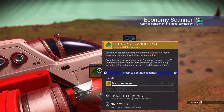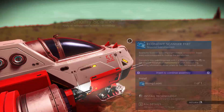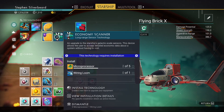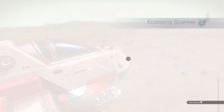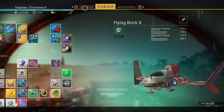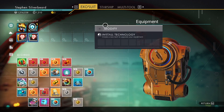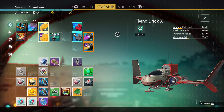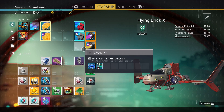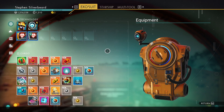I want to get the economy scanner installed — we need five of them. Now we've got two, but it says one wiring loom and it won't let me proceed. The game is misleading me — it said I was going to get a wiring loom and I didn't get one. Oh well, we live and learn.